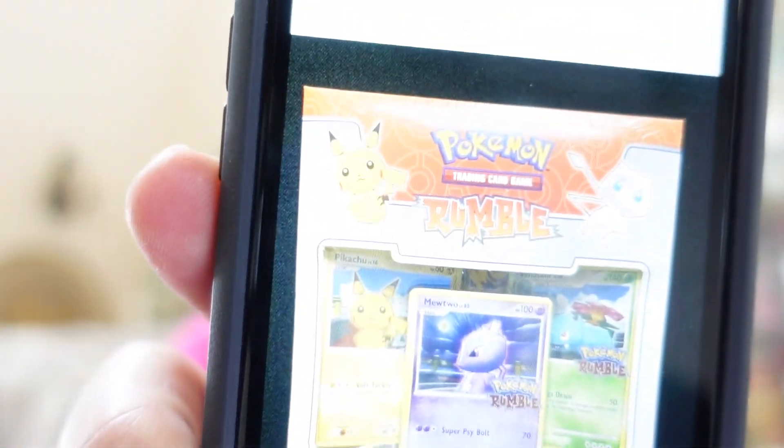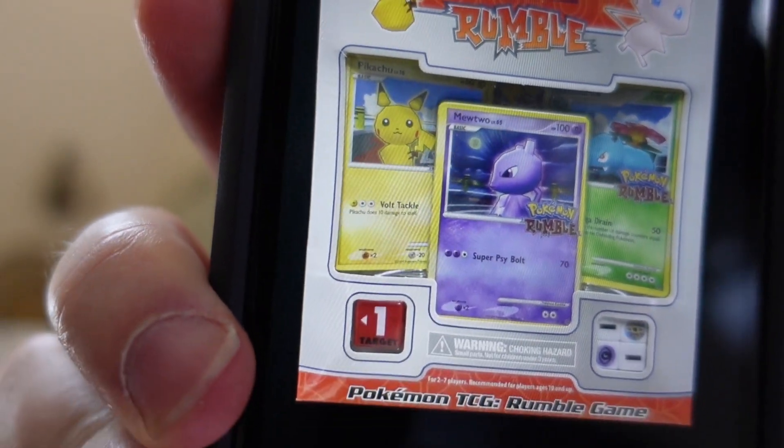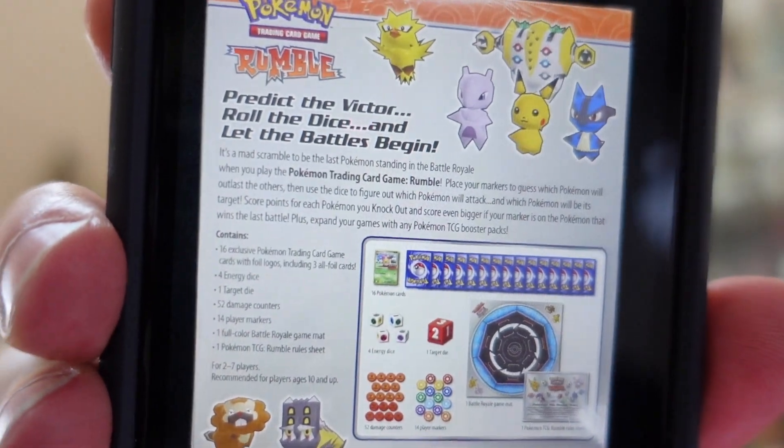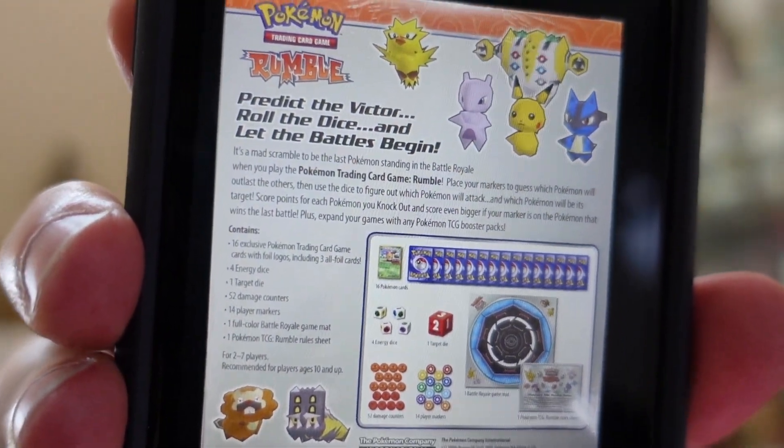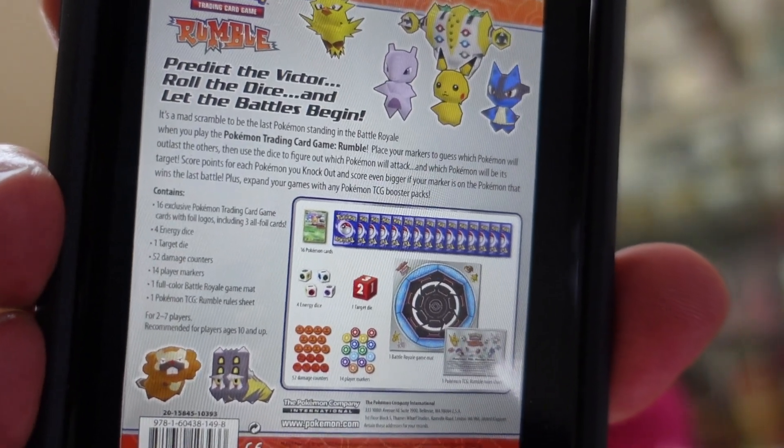I can still remember over a decade ago how excited I was when I was at the local Toys R Us store and saw the box and the cards inside, because I knew at that point something was going to be fairly obscure. I don't have the sealed game anymore but I do have a couple of pictures. Hopefully you can see it — there's the Pokemon Rumble set, the front of the box. These are on eBay right now; there are a couple out there that run about $700 a piece. The game came with the 16 cards and a few accessories like a game mat, some dice and damage counters.